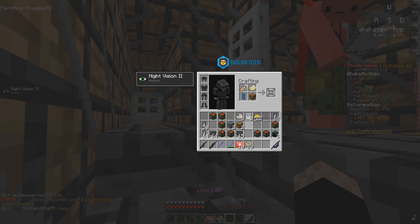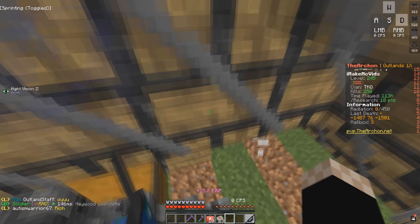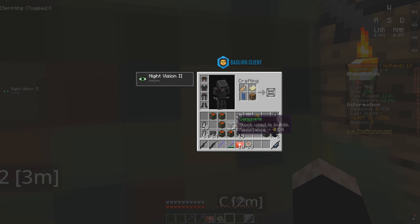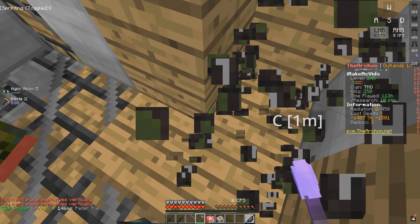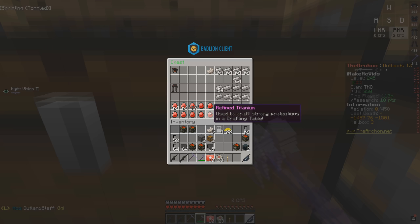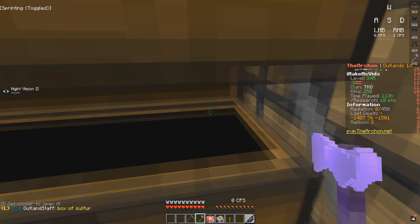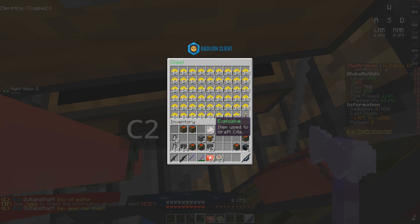We can get into both rooms if I place C4 right there. All of this loot is probably from the mining quarry. Let's place another C4 up here. We got in — they have research kits and sulfur. They actually had no explosive but they have all this sulfur — that's a double chest of sulfur. That actually helps us so much; that's exactly what I needed to make another homemade.